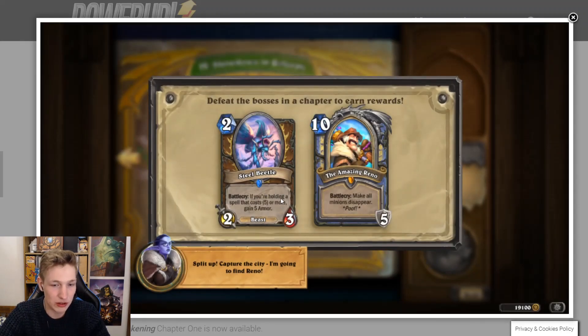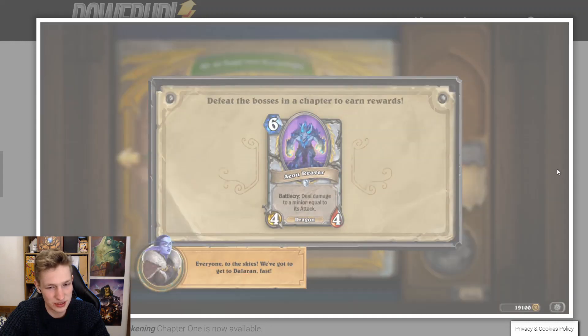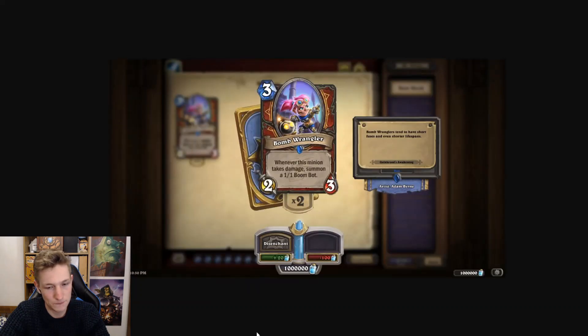Steel Beetle — two mana 2/3. If you're holding a spell that costs five or more, gain five armor. This is a Druid card. Two mana, that's a lot of health gain. Face Hunter is currently a deck in the metagame — this just ends them. Holy Wrath Paladin is another deck weak to armor gain strategies. Like, how much armor does this card have to gain for it to be good? There was Player Beetle which healed for three armor and saw basically no play, but healing for five armor is a lot. The card seems okay. That's all the cards — putting them in the tier list now.